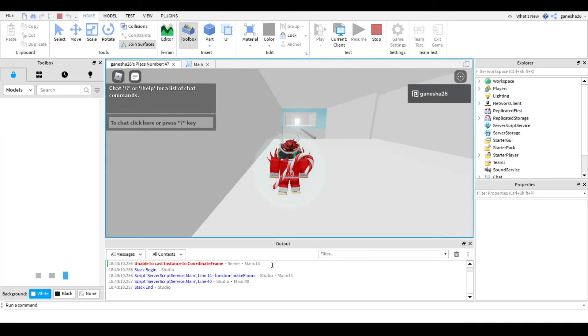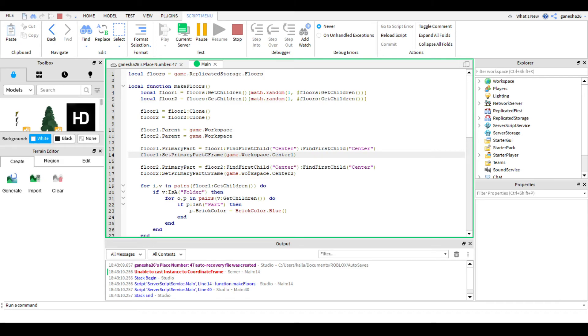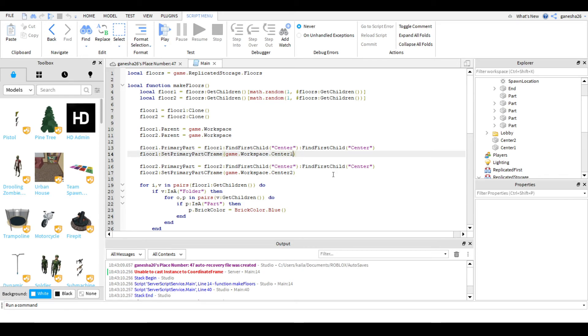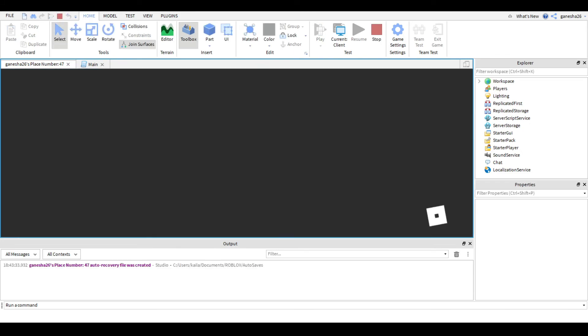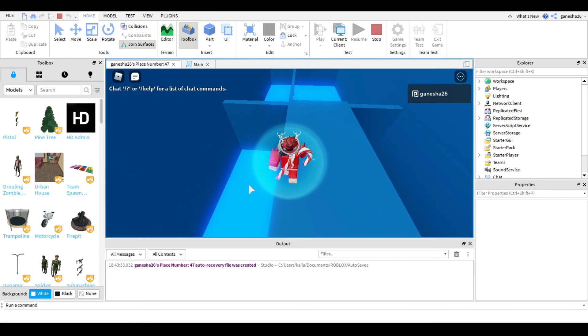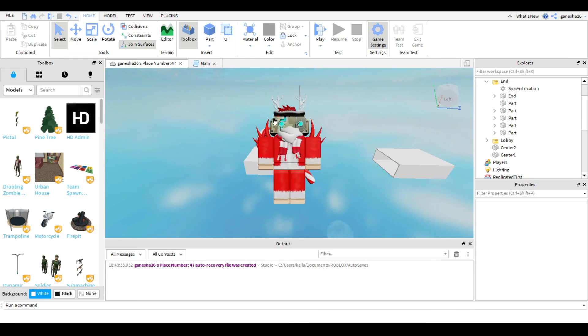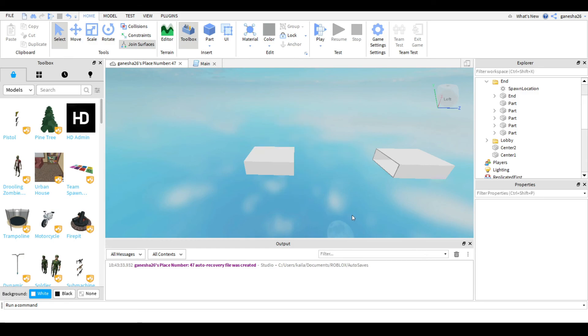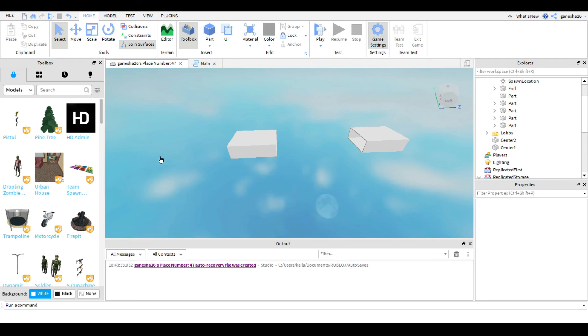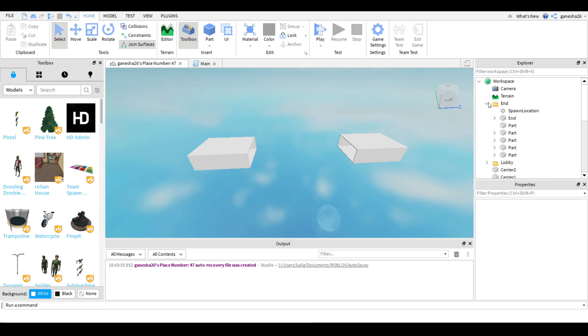It worked! But I got an error: 'unable to cast coordinate frame' — to fix that, I just needed to add .CFrame at the end of the center references in SetPrimaryPartCFrame. Now it works. Also, to make the lava work without glitching, you need to go into Game Settings, go to Avatar, and set the Avatar Type to R6.